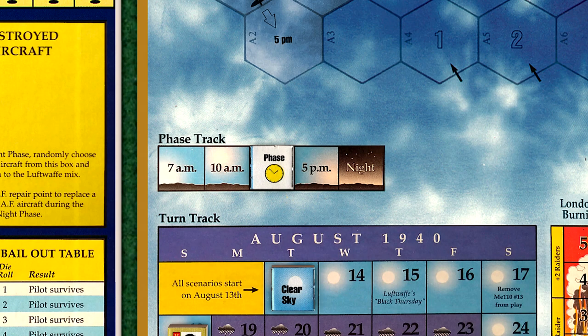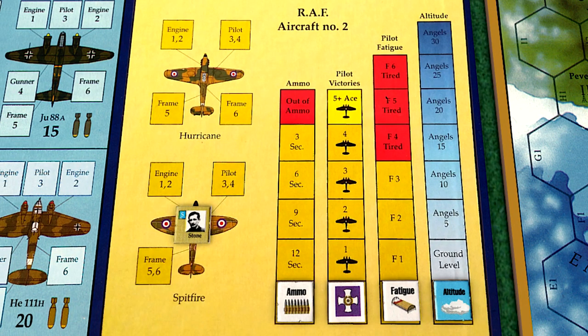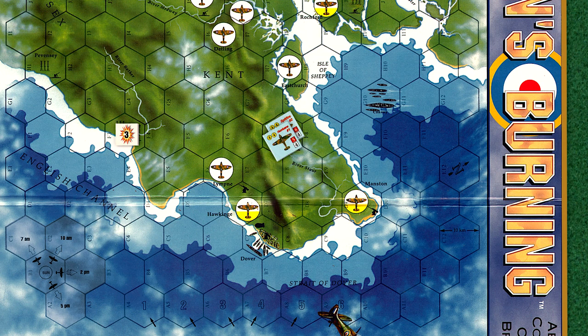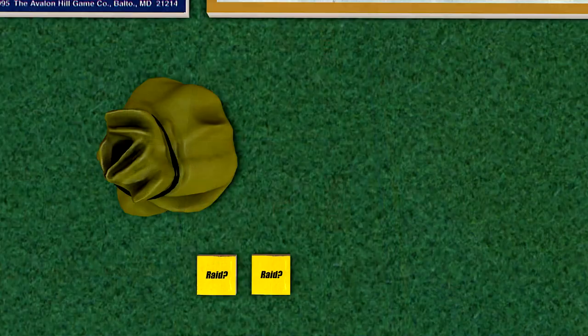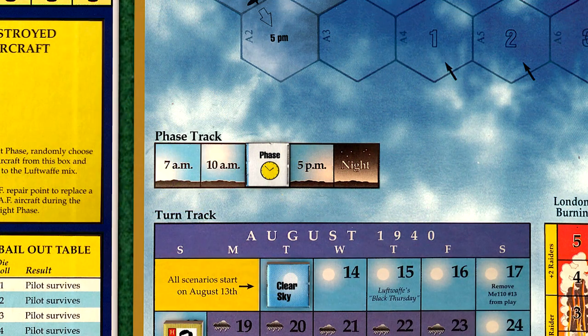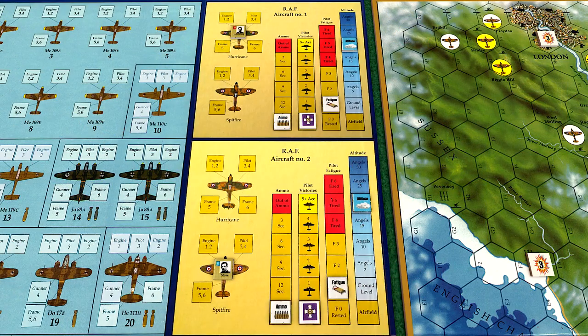We begin the 2 PM phase. Holmwood is assigned to the Hurricane and Stone the Spitfire. Since both pilots are fresh and fully rested, we'll have them patrol over Dunkirk radar at Angels 20. Both pilots' fatigue levels are shifted up one space, but the Germans sit this one out on a no-raid chit draw. The 5 PM phase begins, the last of the daylight phases. Holmwood and Stone again patrol over Dunkirk radar at Angels 20, and their fatigue level shifts upward once again.